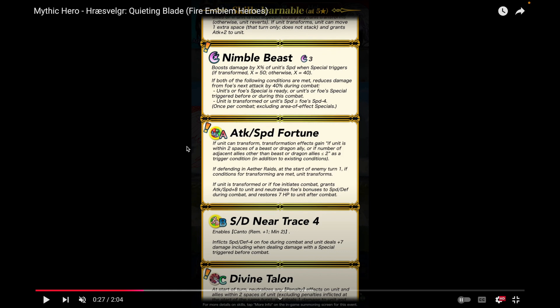The speed variant isn't very good on units like Formortis or Bandage Lady because they're slower. So you'll have to wait to really optimize them with a better version of this. But if you need to transform, combat grants attack/speed plus eight, neutralizes foe's bonuses to speed/defense, and has seven HP healing. So Attack Speed Fortune is going to be really good on Hræsvelgr.